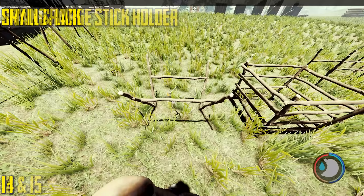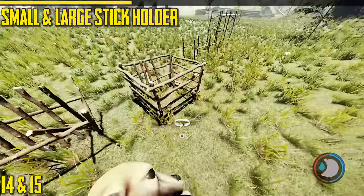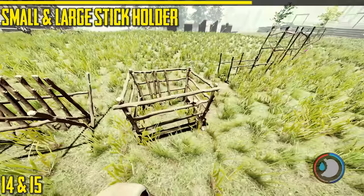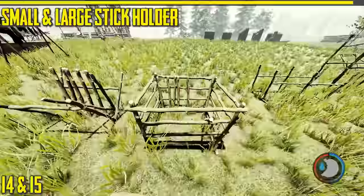Next are the stick holders — there's a small stick holder and a large stick holder. The small holds about six sticks and the large holds about 24 sticks. You're paying a lot more sticks for the large one and it doesn't hold proportionally more. The benefit is if you're trying to save space — for example on boats. You want to be storing as many sticks as you can, and the smaller one is better for tight spaces.